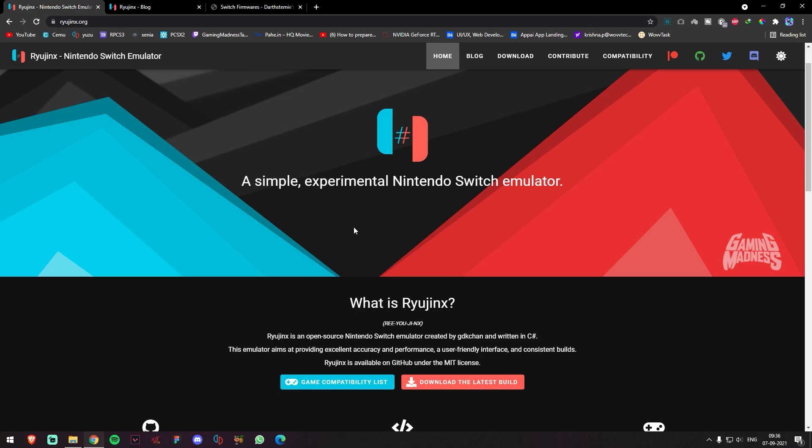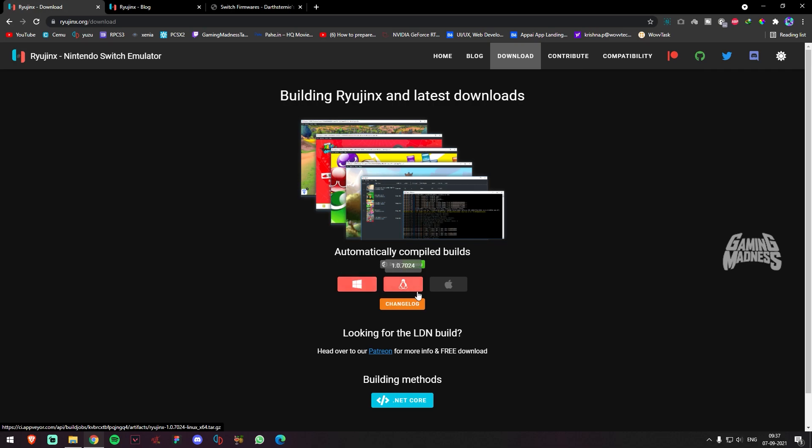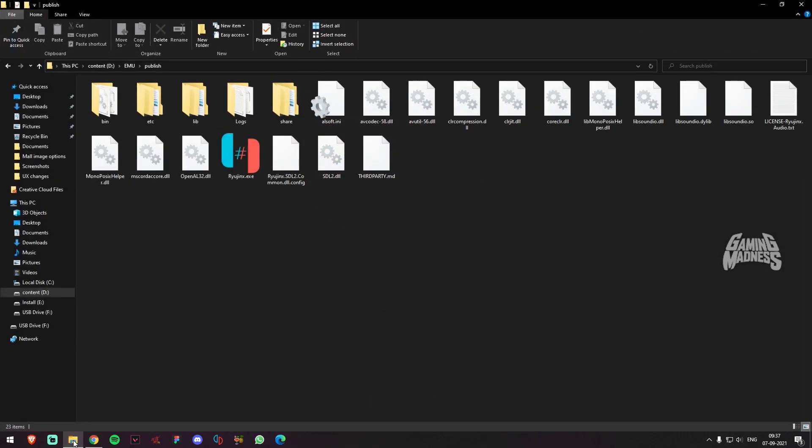So if you want to download Ryujinx, you can download it. Then you will download it, select the folder, and extract it.